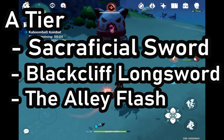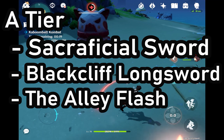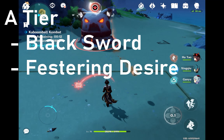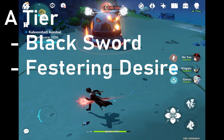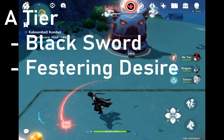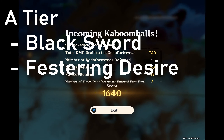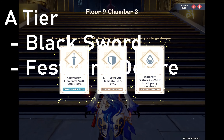Next we have the Alley Flash. The Alley Flash is a really good weapon because it boosts damage, but some people just don't have it because it's only obtainable on the weapon banner, and wishing on the weapon banner as a free-to-play is not the best idea. Next we have the Black Sword. This is a no-no for free-to-plays because you get it from the Battle Pass, but if you are a dolphin or a whale and you want to use it on Ayaka, it's a pretty good idea. Lastly we have the Festering Desire — a good sword because of the energy recharge and elemental skill damage it provides.